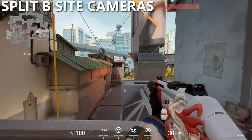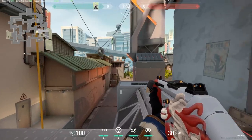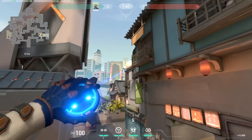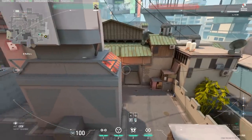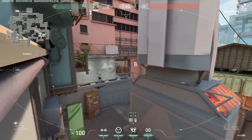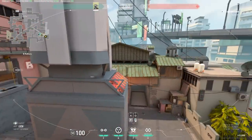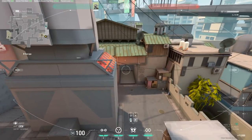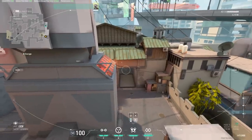Moving on to Split — Cypher is best played on B site here. The camera spot I always use is right here on top of the roof of this building, which gives you a great view into B main as well as B heaven. This allows your teammate playing B heaven to back up if needed while you can still watch it, and it can give pretty early info of a push out of B main, basically letting you see until about where the alt orb is.